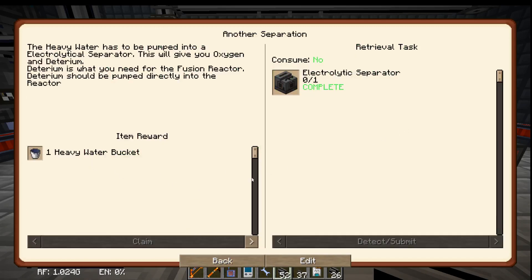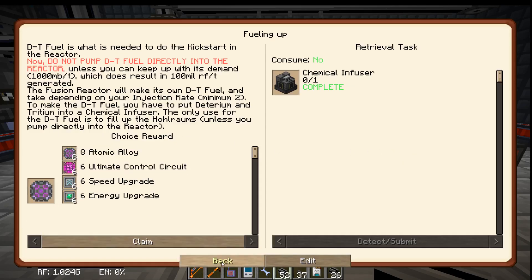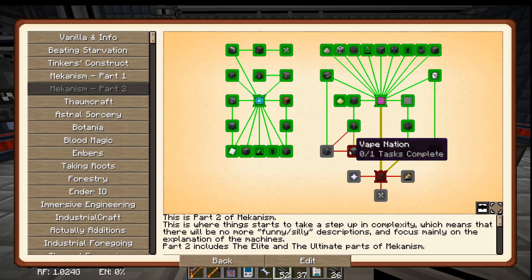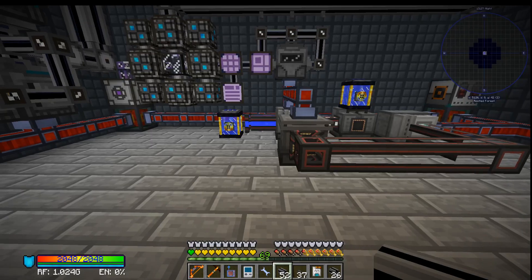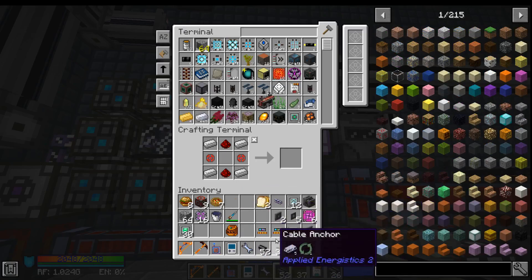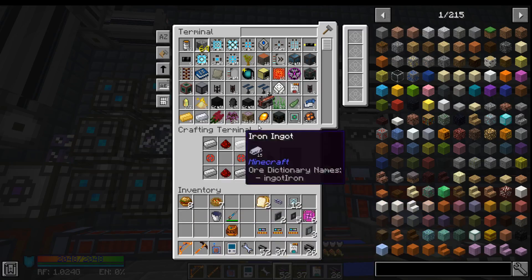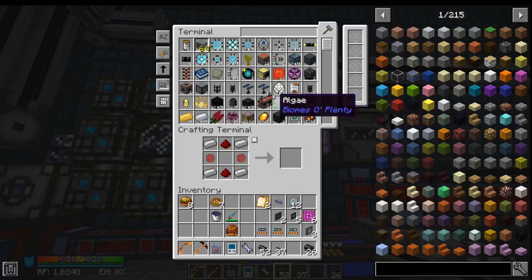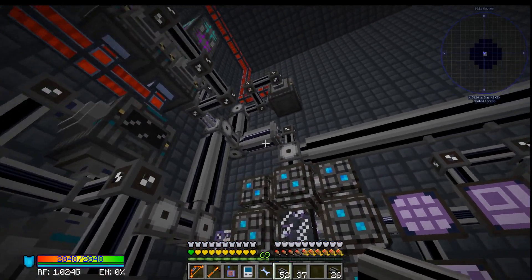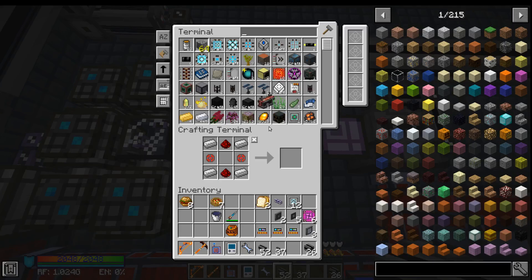So we have done all of these things. We now have heavy water. Should we care? I had the clocks in my inventory because I was trying to see if I could trick all of the quantum rings into not failing every time I start the world up. But it didn't work. Not sure how to fix that.